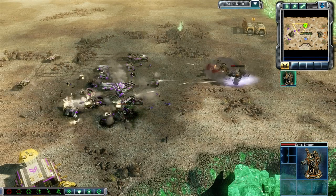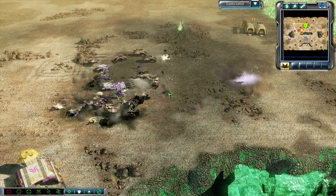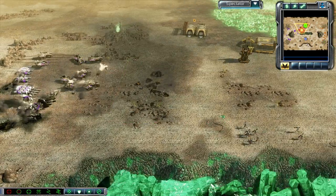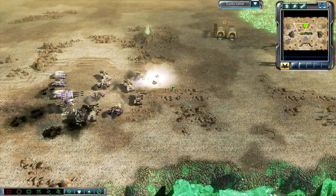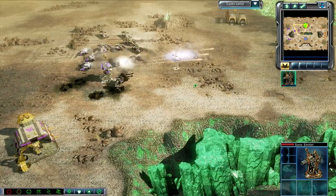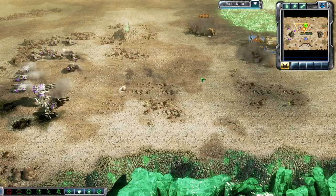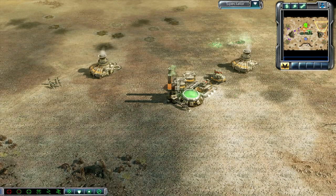We do have two Sonic Emitters going down right away, able to take out a Juggernaut and also a couple of Predator Tanks and a Shatterer. But they both do go down. And we do have this Sonic Emitter back here which isn't probably going to be doing a whole lot — is able to take down one APC before it does get taken out, I'm assuming by these Juggernauts. Because Juggernauts outrange the Sonic Emitter — pretty easy to take that down.